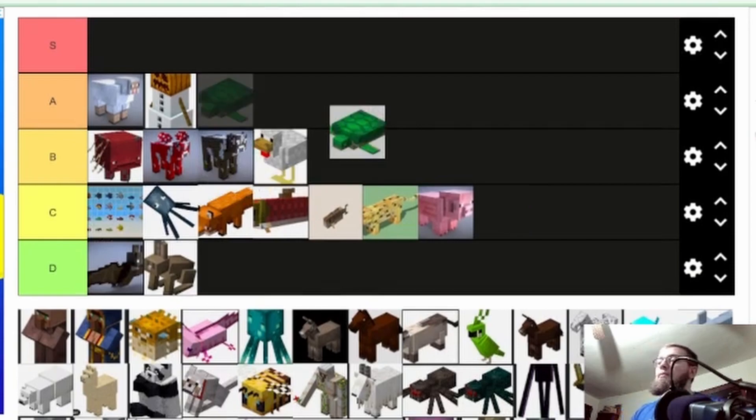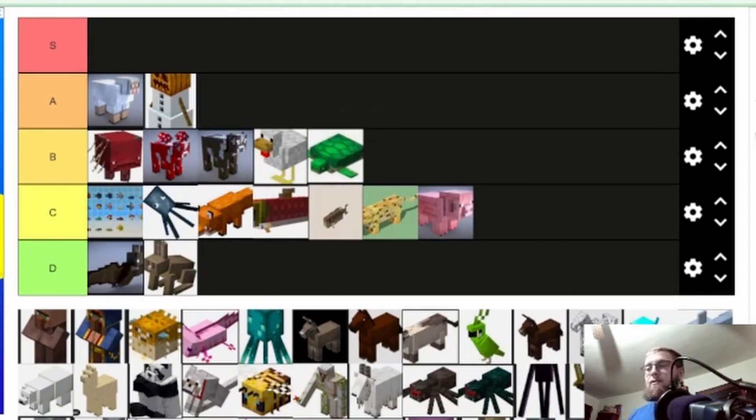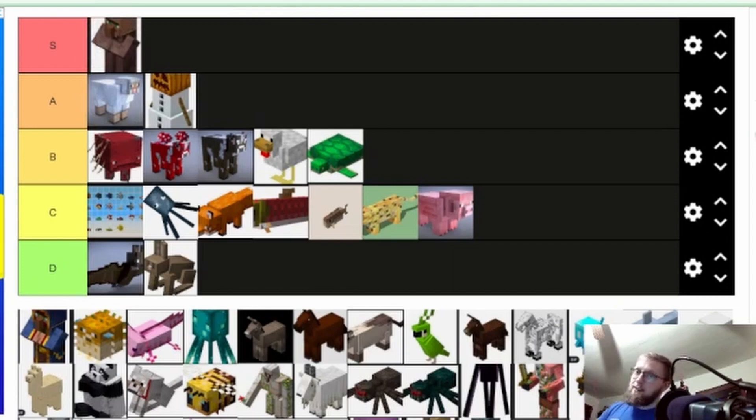Turtles — I'm gonna put it at bottom B. You can get the scute, make a helmet, and have water breathing — that's nice. And turtle eggs can help make some farms. The scute helmet is pretty nice to have.